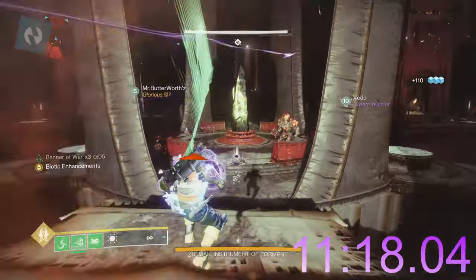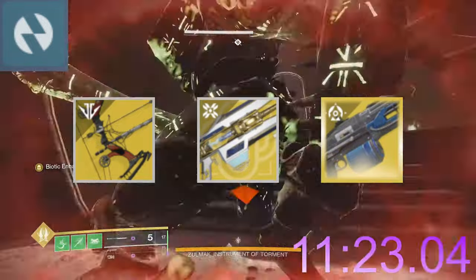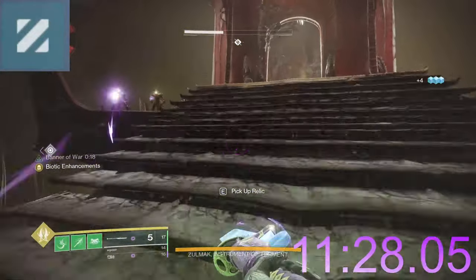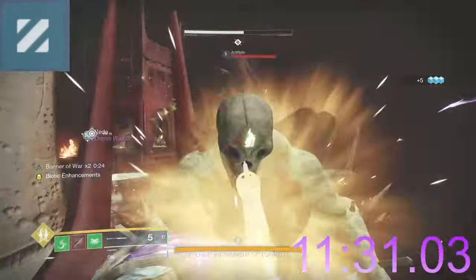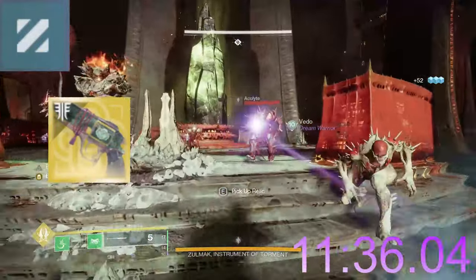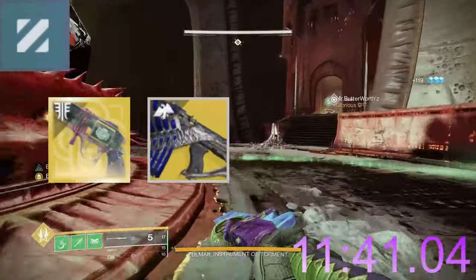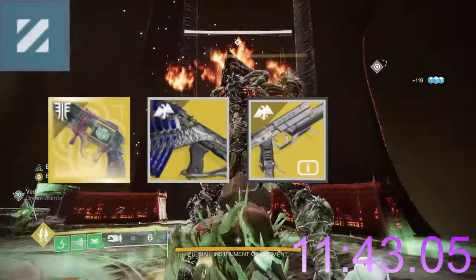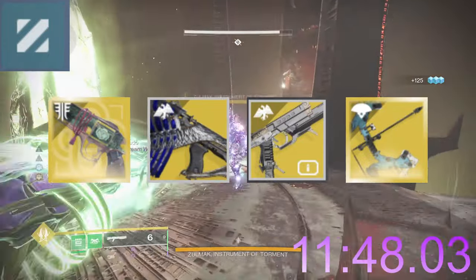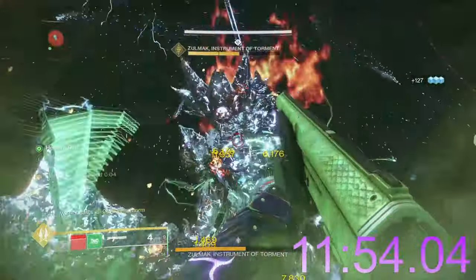Overload has three options, all very equally used: Lament Arc, Divinity, and Thunderlord. As for unstoppable, realistically there's only one main option, although there's a second with a cult-like following. The most used exotic for unstoppable champions is Malfeasance, by far. Additionally there's Bastion, Devil's Ruin, and that cult-like following weapon — Leviathan's Breath. We'll be talking more about other weapons that stun champions via subclass verbs in a future video.